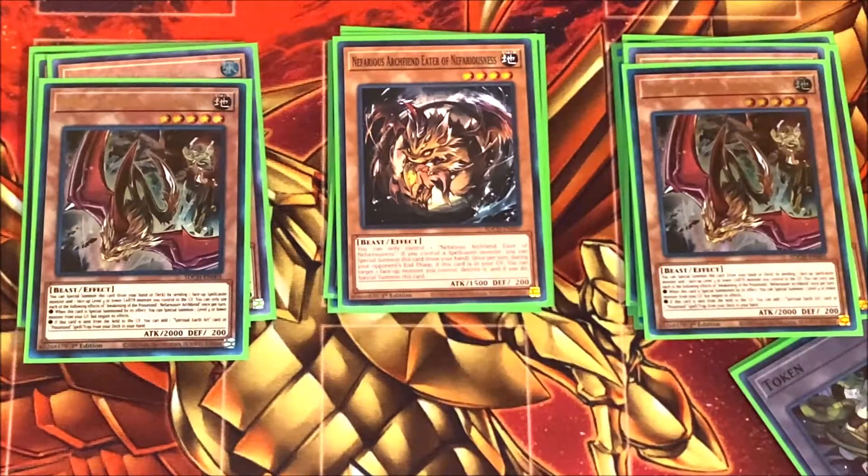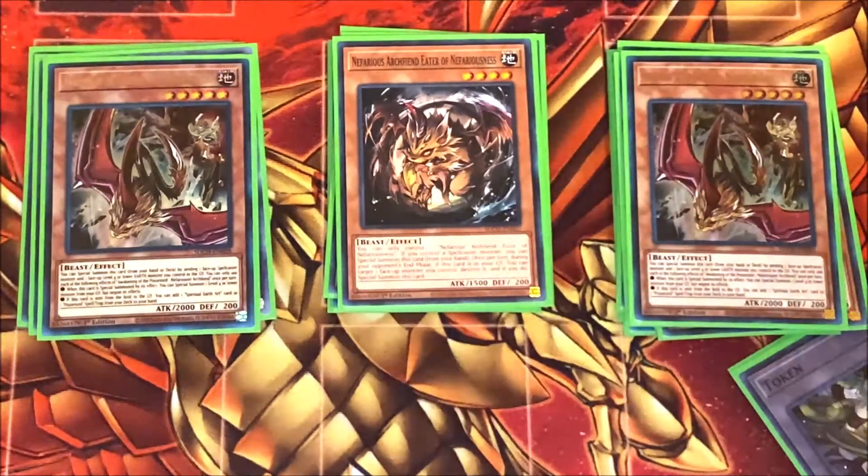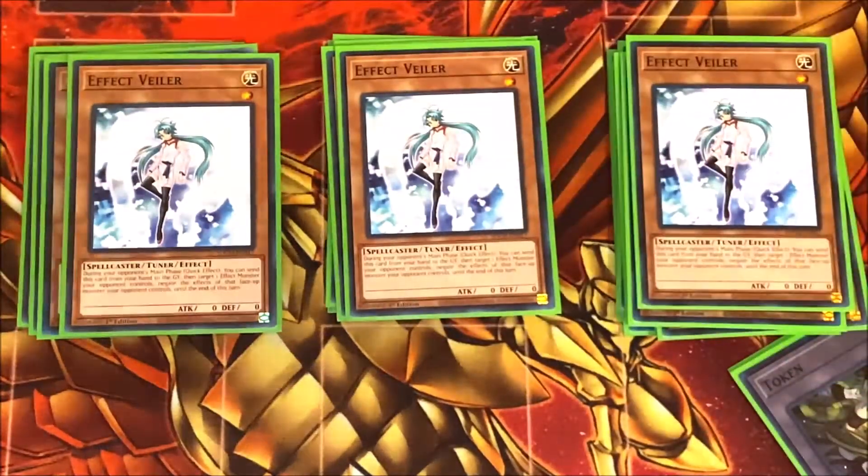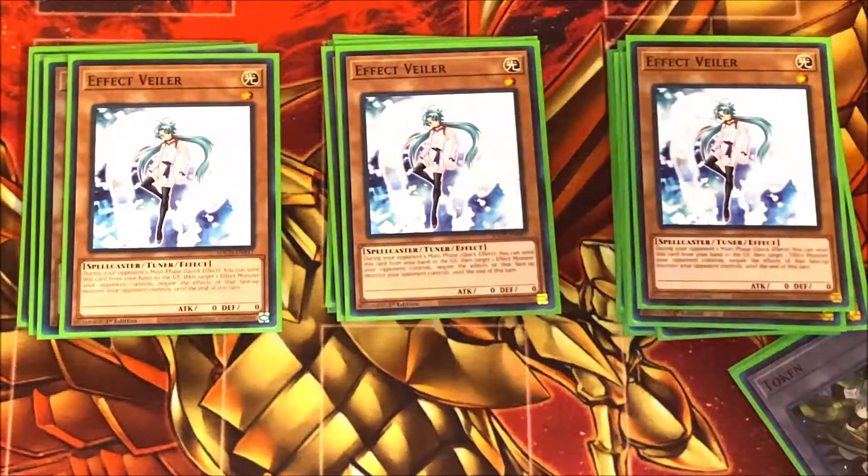For the last monster, I play three copies of Effect Veiler as the one hand trap in the deck. This is the spot where you can easily upgrade — even Ash Blossoms, Ghost Ogres, or D.D. Crows. They don't have to be super expensive, but you could also throw in Nibiru and Infinite Impermanence. For right now, Effect Veiler comes in the structure deck so I thought it'd be great to include it. Feel free to adjust the hand trap lineup to whatever your local play group or the decks you play against the most.